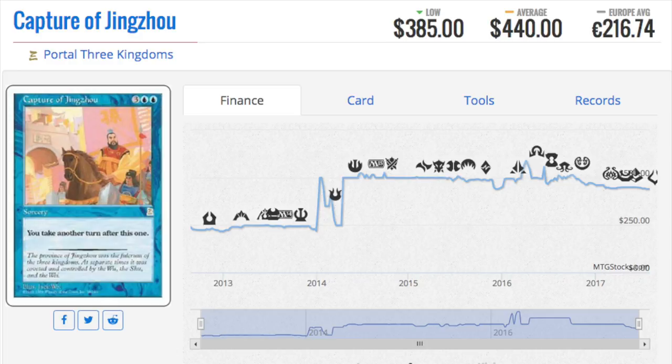Capture of Jingzhou costs double blue and lets you take another turn — this is basically Time Warp, which is a $10 card. I believe the Portal Second Age version, Temporal Manipulation, is a $50 card, but this one is a $440 card. Because if you want to take extra turns, you will want every copy of those in your deck.